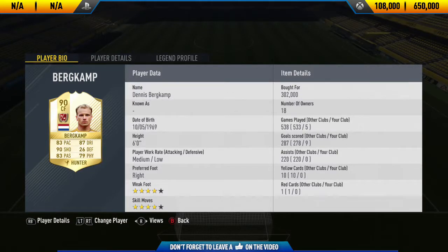Welcome back to a brand new FIFA 17 player review. Today I'm going to be reviewing the 90-rated legend Bergkamp. In five matches from the center forward position he managed to score nine goals, and he's going for around 300,000 coins at the moment, right in the middle of his price range.